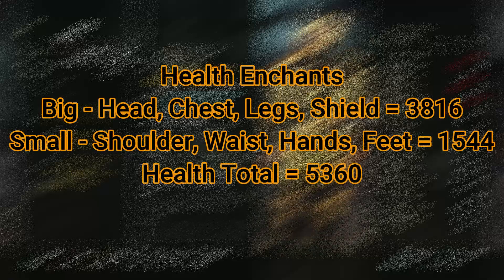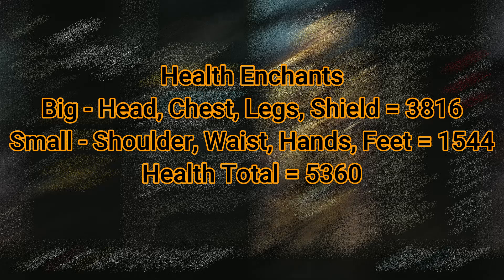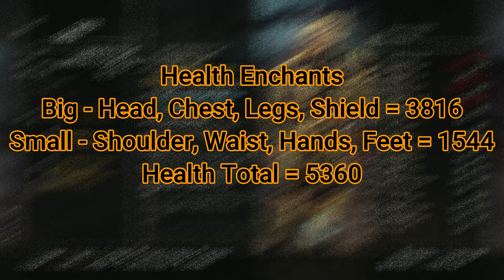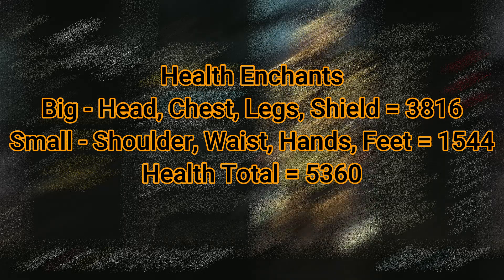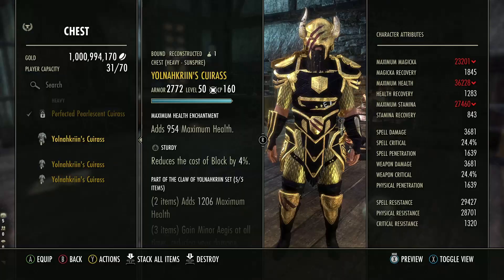If we take the health enchant from the big pieces and add four of them together, this would give us 3,816 health in total. And if we did the same with the small pieces, we'd get another 1,544 health — so in total we'd have 5,360 health from using all health enchants.